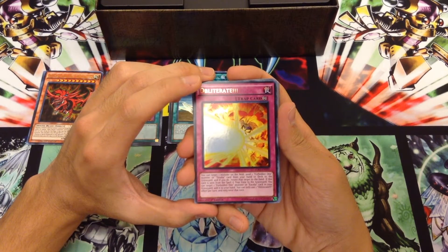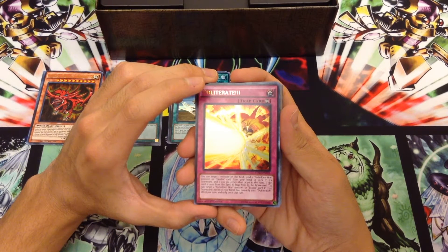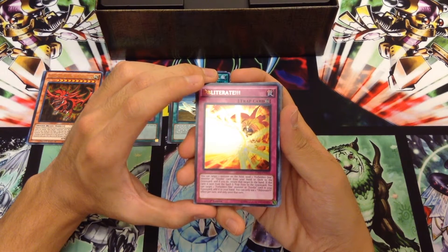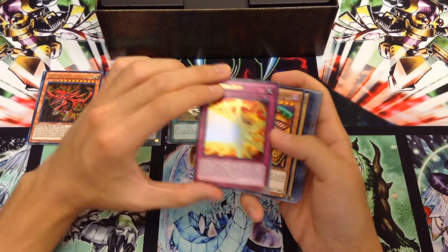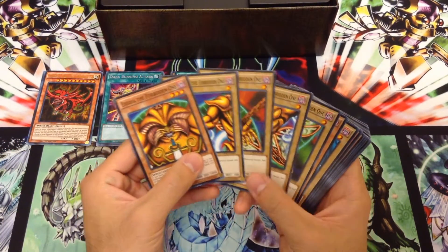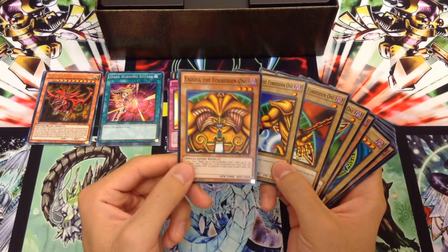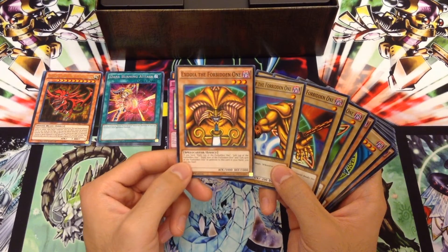You can target a monster on the field, send one Forbidden One Monster or Exodia card from your hand or deck to the graveyard, and if you do, return that target to the hand. If this card is sent from the spell and trap zone to the grave, you can target a Forbidden One Monster or Exodia card in your graveyard and add it to your hand. You can only activate one Obliterate per turn and use its effect once that turn. Pretty cool. Common pieces of Exodia, which is very weird — I believe we've had common limbs in Dark Beginning and stuff, but I don't believe we've ever had a common Exodia head until now.